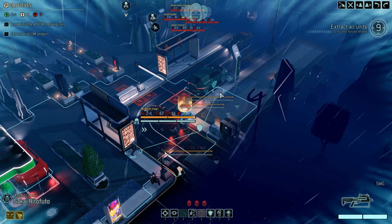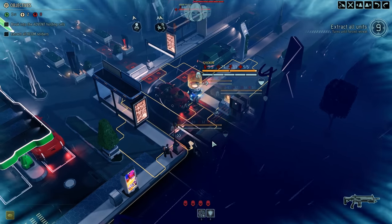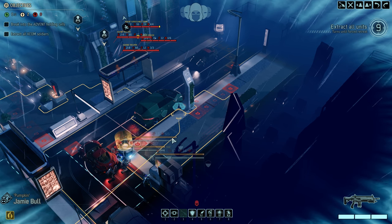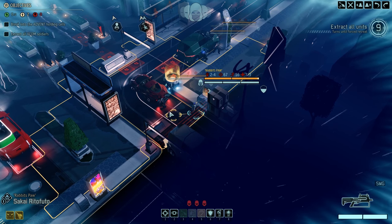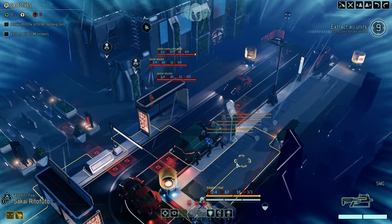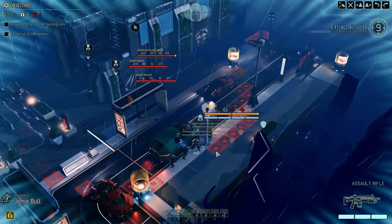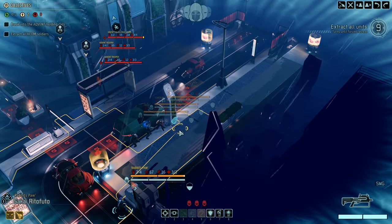If I don't engage now, when am I going to do it? Things are going to get even more difficult if we wait. I want to put us in the best position to succeed. I'm actually going to wait another turn — looks like I can kind of sneak these guys in behind the car. Stealth this out a little bit. I think Raito Futo has a lower detection range because of the SMG. See how everything pulls back a little?